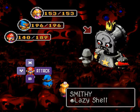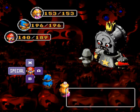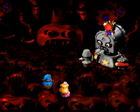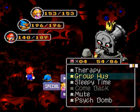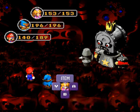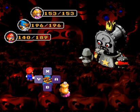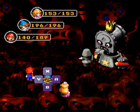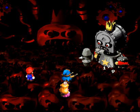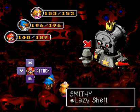Now he's in treasure chest form. Here he is weak to jump. The treasure chest doesn't actually do any damage — however, it is a status-effect machine. It will open up and inflict a random status effect on the entire party. This is the reason I brought Peach with the Safety Ring and Mario with the Safety Badge — they will be immune to whatever status the treasure chest head inflicts.